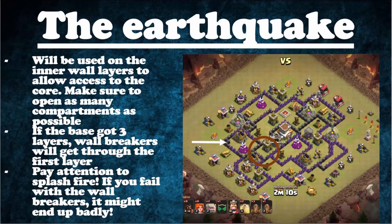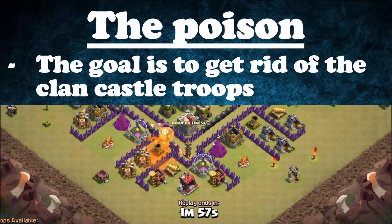The Earthquake spell will be used to get into the core and open as many compartments as possible so the Valks can go in and destroy all the buildings. If the base has three layers, you'll need Wall Breakers to get through the first layer — do not use Earthquake spells on the first layer, that's a waste. Also, pay attention to splash damage from Wizard Towers and Mortars when timing your Wall Breaker releases. The Poison spell's goal is to get rid of the Clan Castle troops — it's very effective especially against a Dragon.